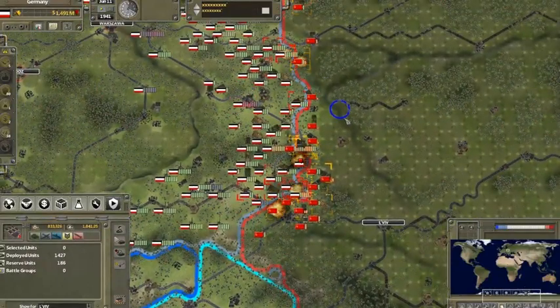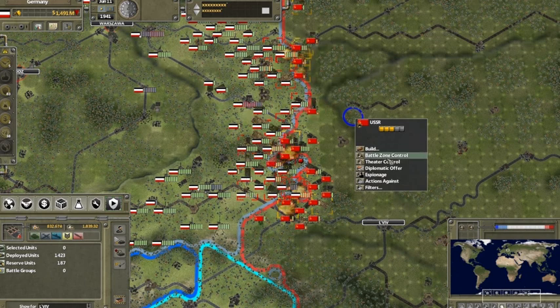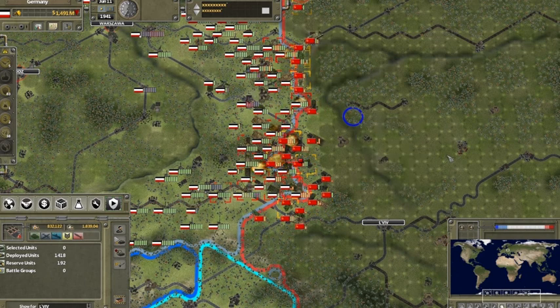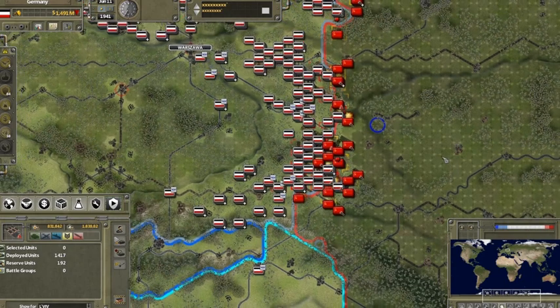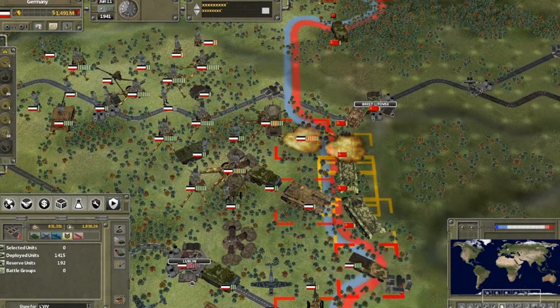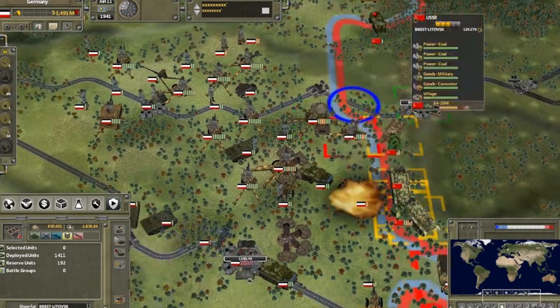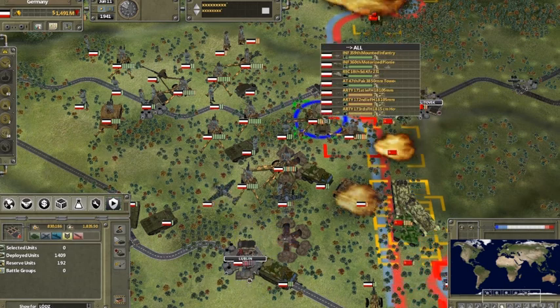Even the units and equipment available to each region are accurately researched, featuring dozens of details from attack and defensive strength, close combat capabilities, fuel and ammo use, spotting, and special attributes such as bridging and airdrops. There are many game elements to help players manage the scope of the game, including minister controls, the ability to set priorities for different theaters and battle zones, and the ability to adjust the initiative of individual units.